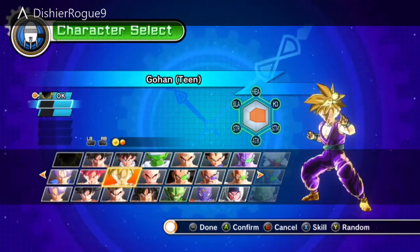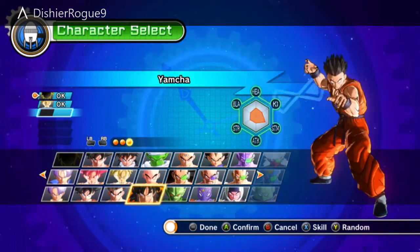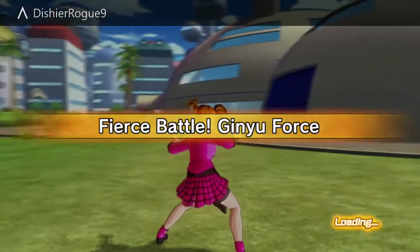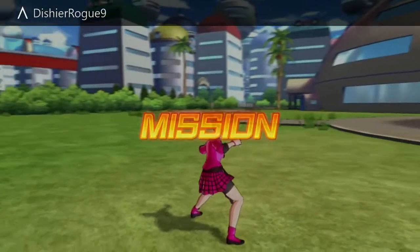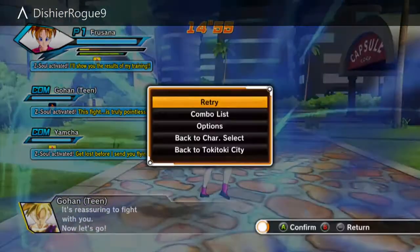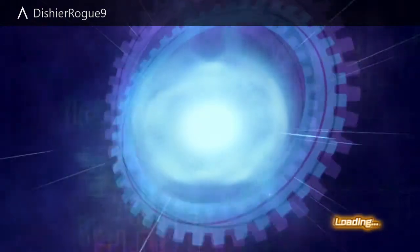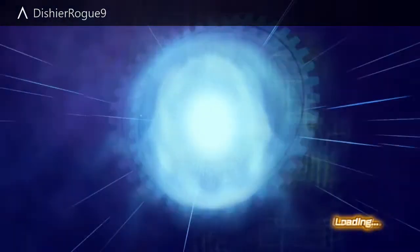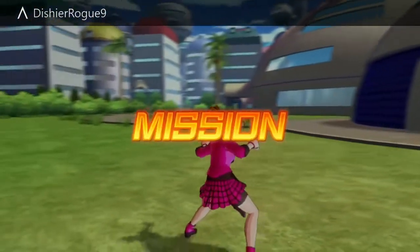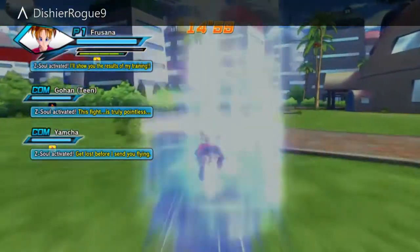I'm just going to stick on a couple of random characters - Tien, Gohan and Yamcha. You start off outside Capsule Corporation and you've got to defeat all Ginyu Force members. However, right just around the corner in front of us there should be a time patroller in training - they don't always appear. I was getting very lucky with this the other night - they appeared pretty much every time I tried the mission, and about half the time I fought them I was getting key items, which are Dragon Balls. So I got two wishes in about 40 minutes, which is quite good.